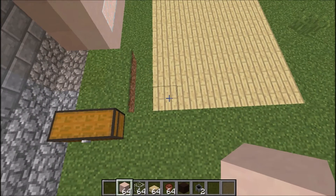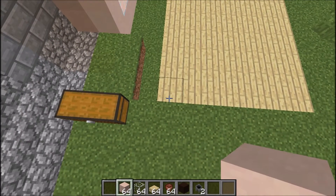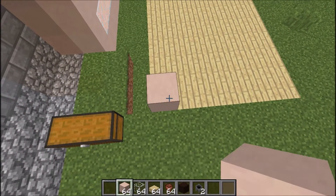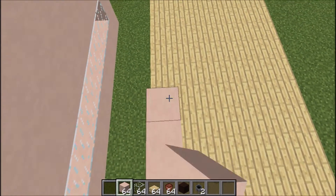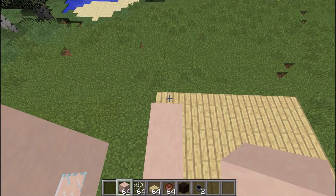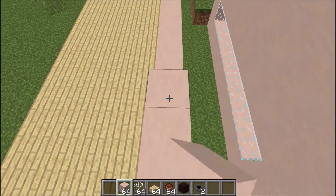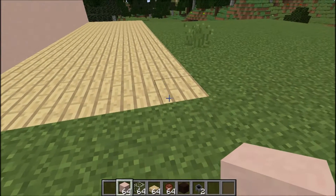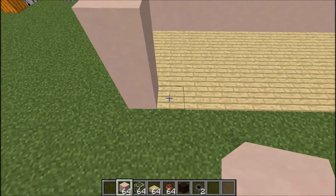I've already done the base — it's made of oak wood planks, 14 blocks long and 6 blocks wide. I'm going to start building all along this wall, three blocks up, and then the other side is going to be glass. So we'll build all along this wall three blocks up, then do it again here — another three blocks — and some more here.